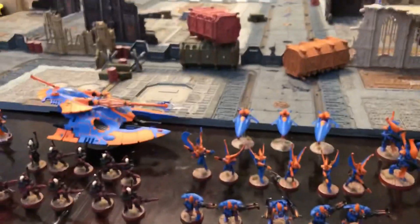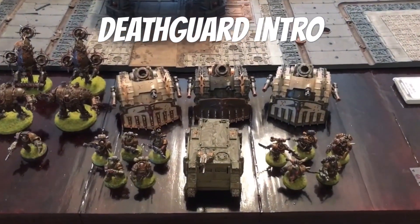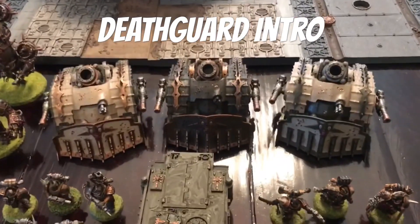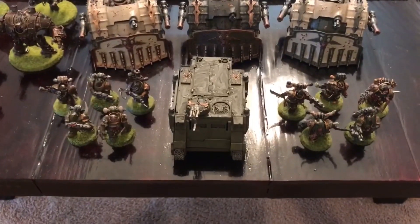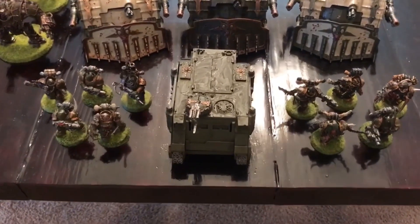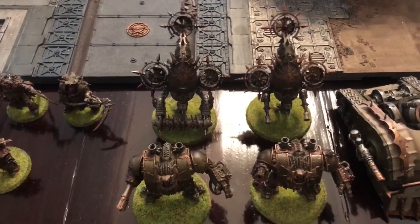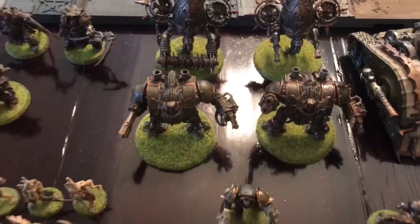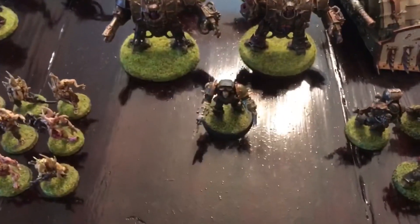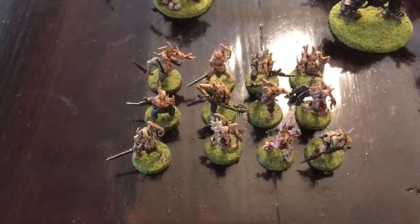Five Wraith Guard with the D-Scythe and five with the Wraith Cannon — 1750 points of Eldar. Now here is 1750 points of Death Guard Battalion: three Plague Burst Crawlers with entropy cannons, two five-man Plague Marine squads inside Rhinos, two Bloat Drones with a Flesh Mower and two Plague Spitters, Brutus one and Brutus two both with lattice cannons, a Chaos Lord warlord, Death Shroud, Typhus and the boys, and enough points for 12 Poxwalkers.